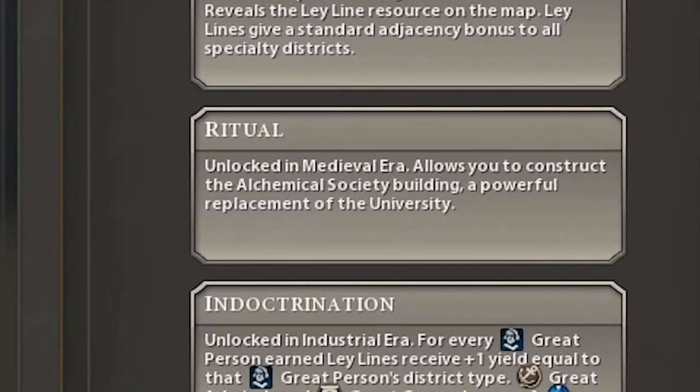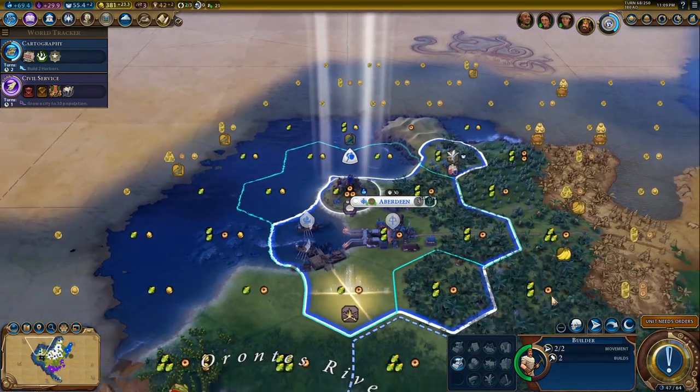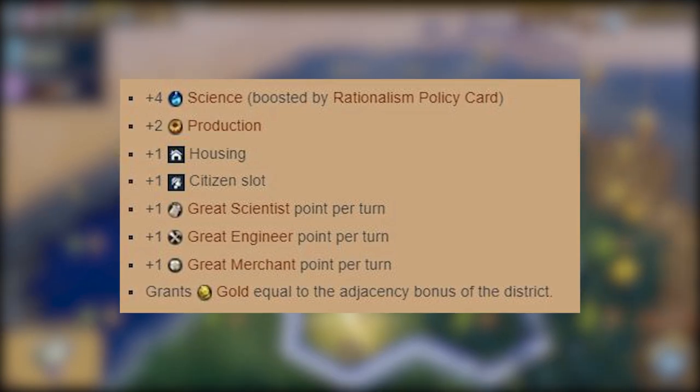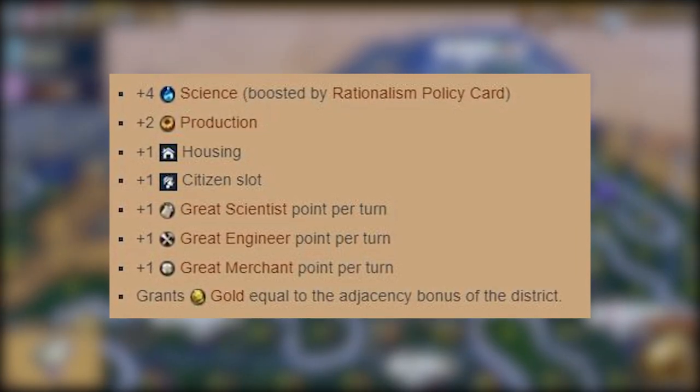The ritual bonus is unlocked by reaching the Medieval Era - all you've got to do is get there. What it does is allow you to construct the Alchemical Society, which is a replacement for the university. The Alchemical Society offers literally everything the university does: bonus science, the housing, the citizen's slot, and the great scientist point per turn.